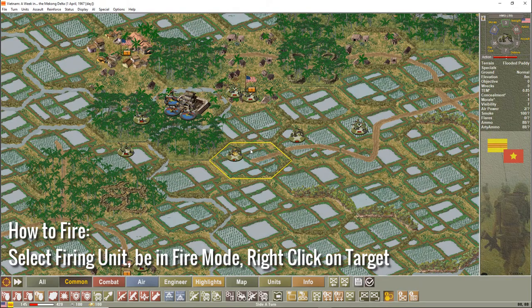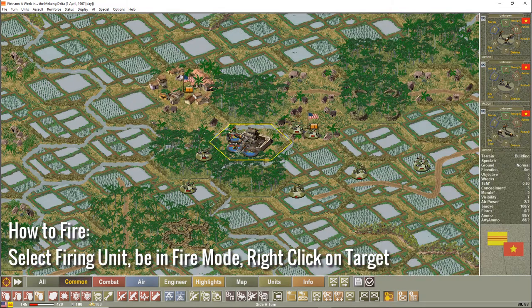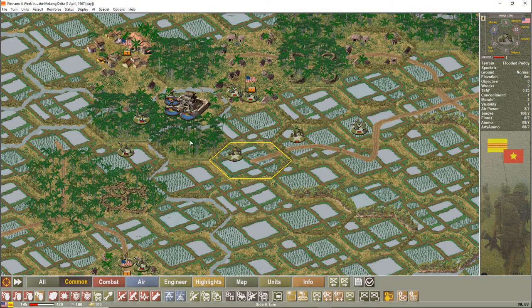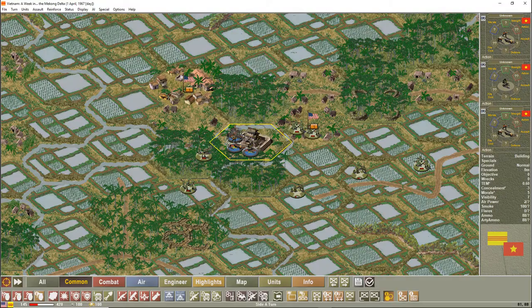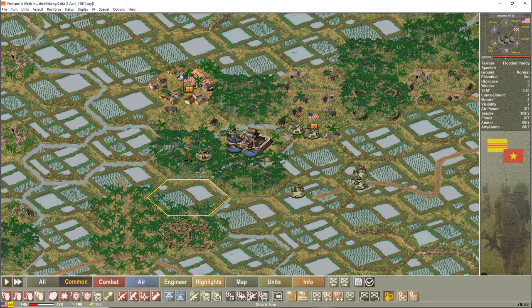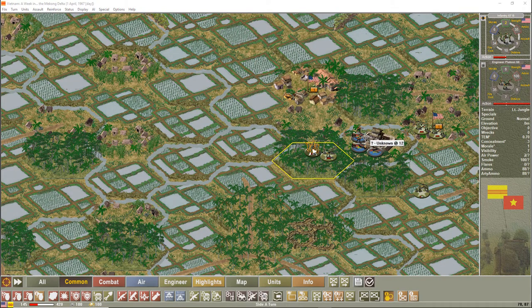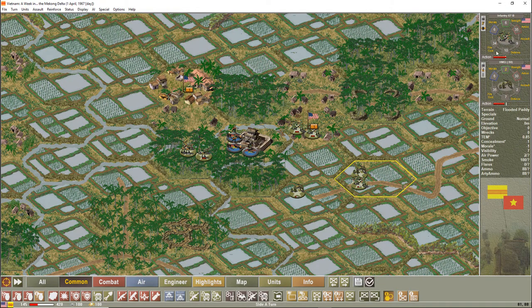I fire at the targets — I don't know the exact effects because they're probably in improved positions like trenches. I fire several times and bring some other units closer. I've now expended all my shots except for one unit with one shot left.